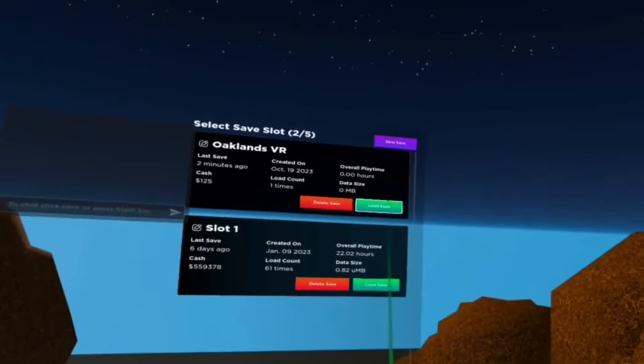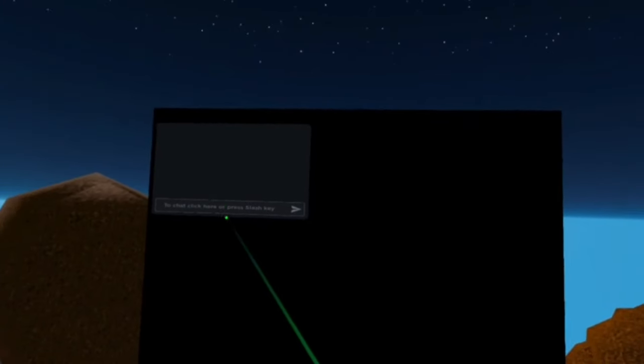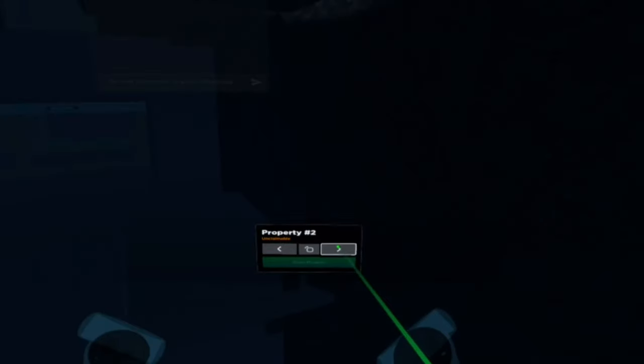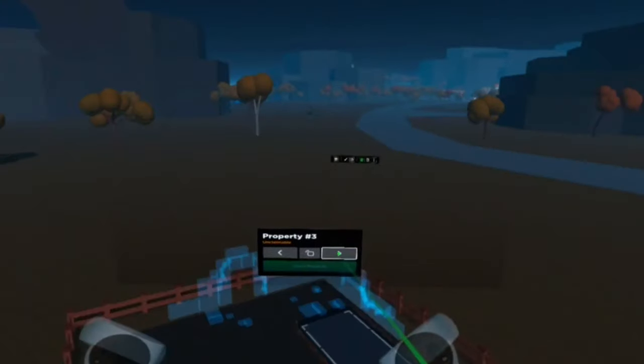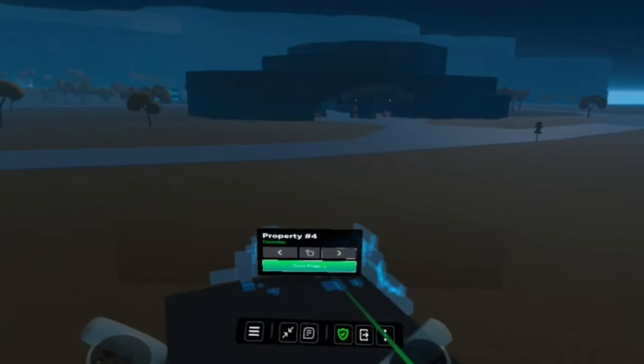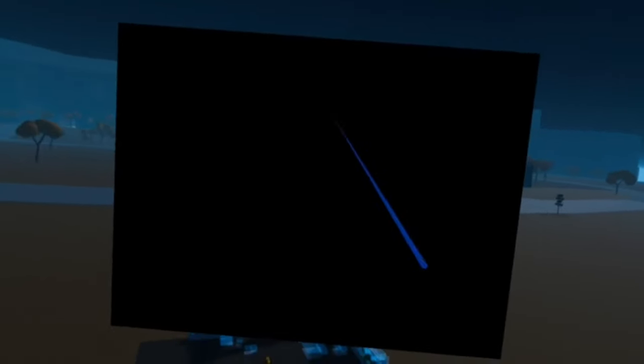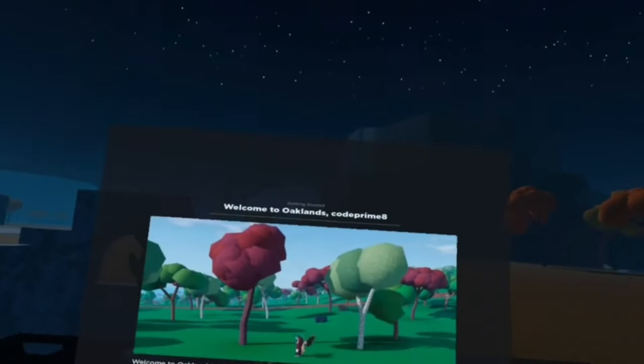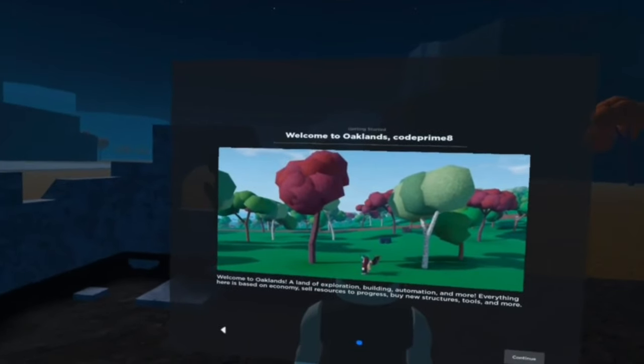All right, here we go. Load save. Any claimable property? Not that one. Not that one. Not that one. Hey — claimable, and right in front of the resources too. Beautiful. Welcome to Oaklands, Code Primate.